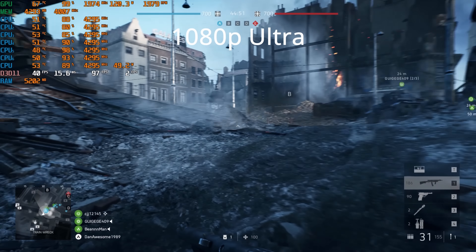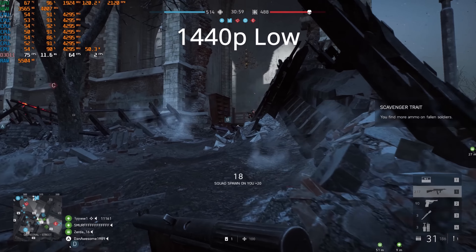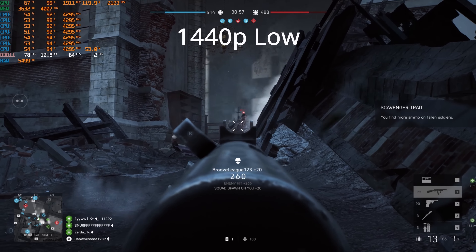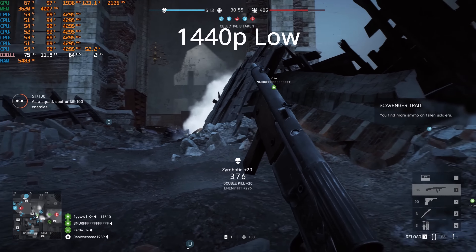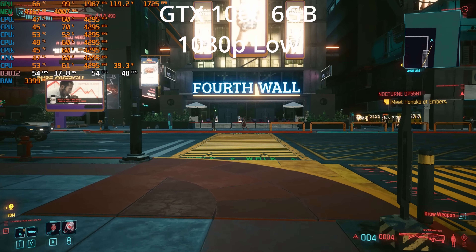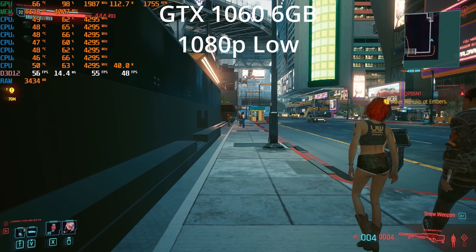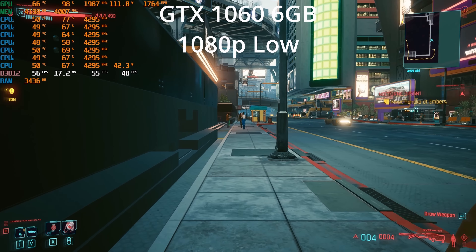So many people are still hanging on to their GTX 1060 because, especially if you have the six gigabyte version, it still performs really well in a lot of games — sometimes even at 1440p if the game is well optimized or a little bit older, and especially at 1080p, even in some of the more demanding games. Although as I tested in a recent video with Cyberpunk, it struggles. You can get playable frame rates, but at what cost? At what graphics settings?